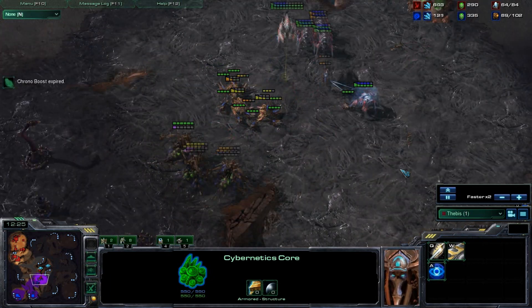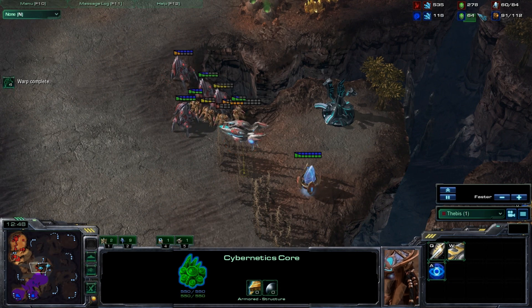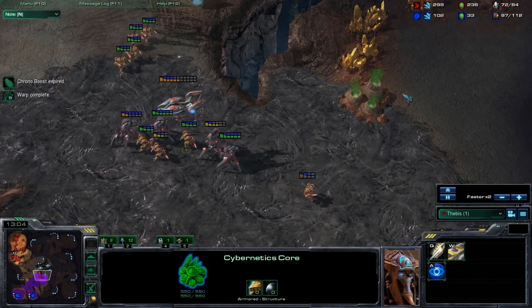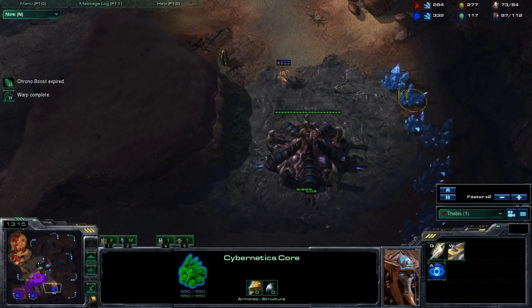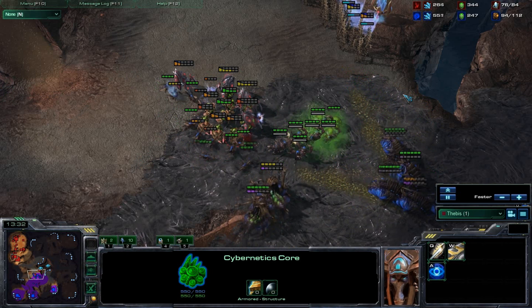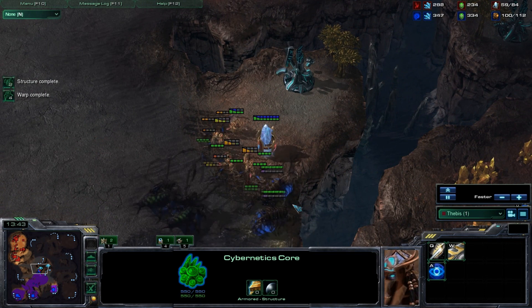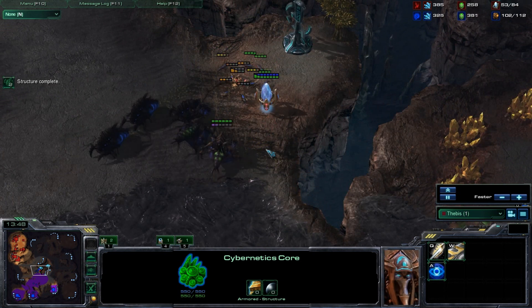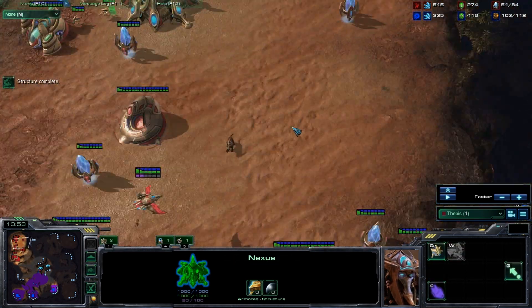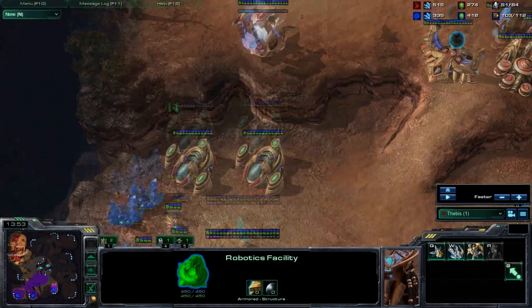If you see that Infestors are possible that early, you might just want to grab High Templar, early Colossus, or even Phoenix since you can lift Infestors and kill them. This is one situation where the Protoss player definitely did not respect the Zerg player's gas spending. Looking back in the Protoss player's base — he has four gateways, a Stargate, and a Robotics with no Colossus bay anywhere, so he's probably just dead right now.